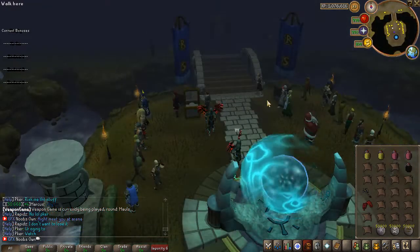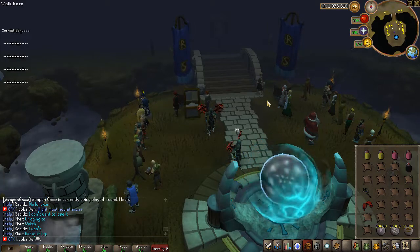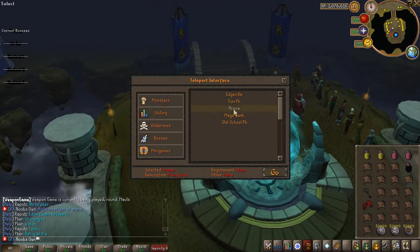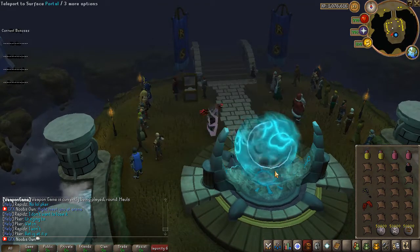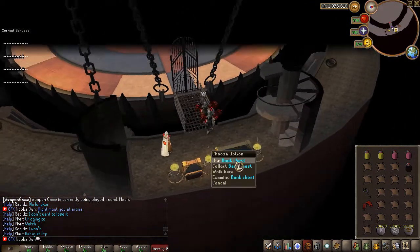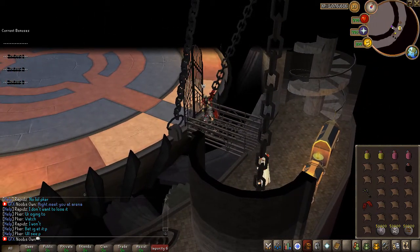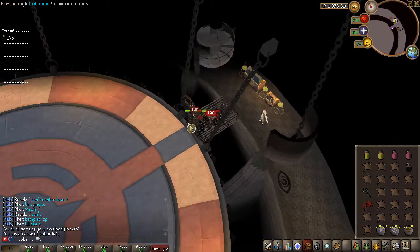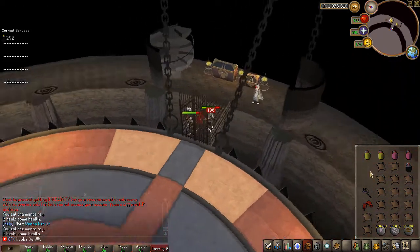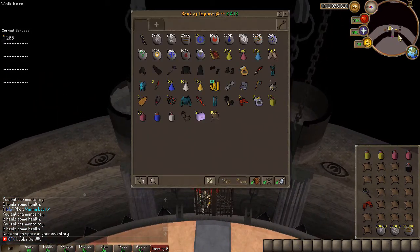Because this is a 667 RSPS there is also a PK side to the server. There's a high risk arena which you can access by clicking arena in the global teleports. Once inside there's a healer, a bank chest, and a door into the arena itself. Inside you are attackable by everyone and will lose every single item in your inventory — nothing is safe. That's why it's called the high risk arena.